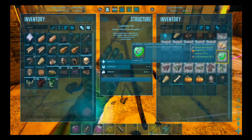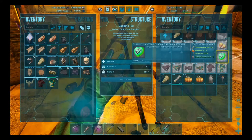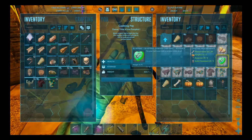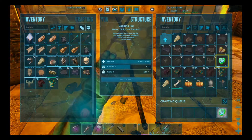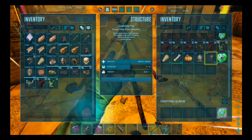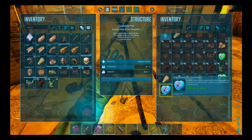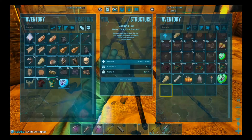Looks like we can make two chibis - not sure what we're short of, maybe it's dino bones. Well, we already have two chibis. We're sporting the thyla right now, and we also got a sarco. So let's go ahead and make two more chibis and see what that buys us. Another thyla and an oviraptor. Those are kind of crappy, but we'll take them.